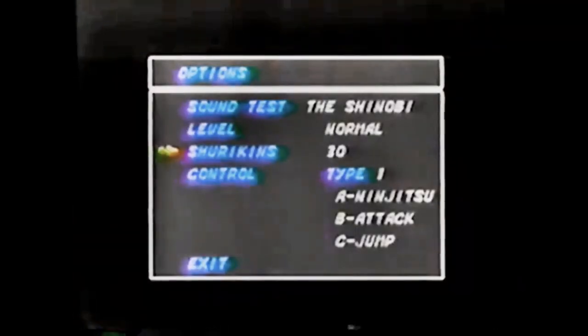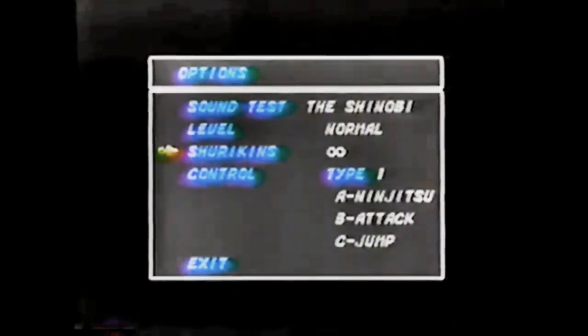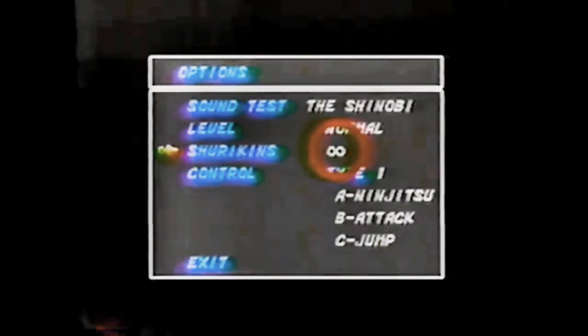Next up, Revenge of Shinobi for Genesis. Here's the way to get yourself an unlimited supply of shuriken. Select shuriken. Now press A, B, and C buttons as fast as you can. Keep punching the buttons until the infinity symbol appears under your number of shuriken. All the shuriken a player could want. The trick is fast fingers.